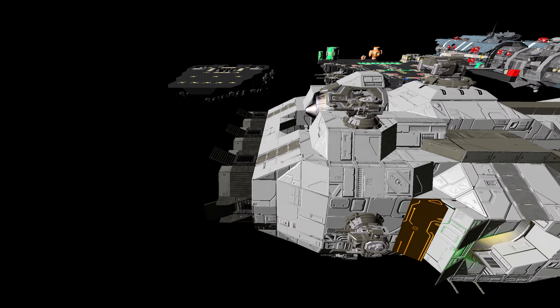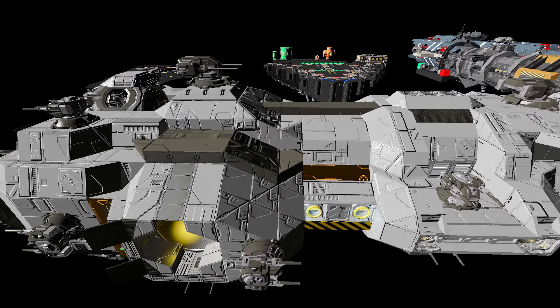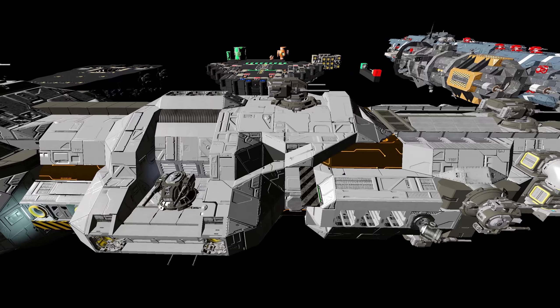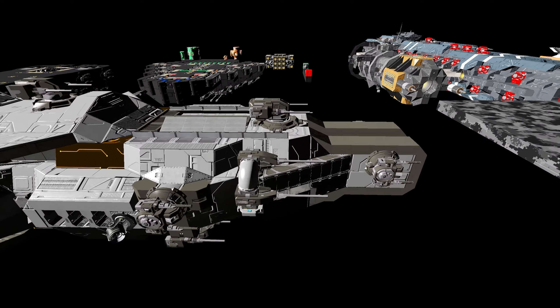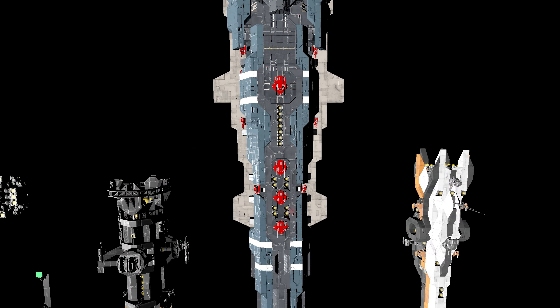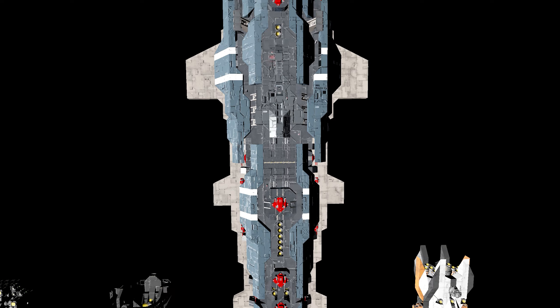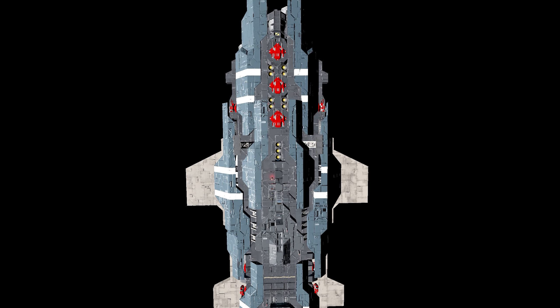Gyroscopes are commonly used as armor in PvP ships in the current meta of Space Engineers, and even more so in vanilla. However, many people don't realize that they're using their gyroscopes incorrectly as armor. If you choose to use your gyroscopes as armor, it is imperative that you understand the positioning of them in order to prevent collateral damage onto your ship. I have seen many people make the mistake of misplacing their gyroscopes as armor, only to have the block they sit on be destroyed and the gyroscope let loose onto their hull.